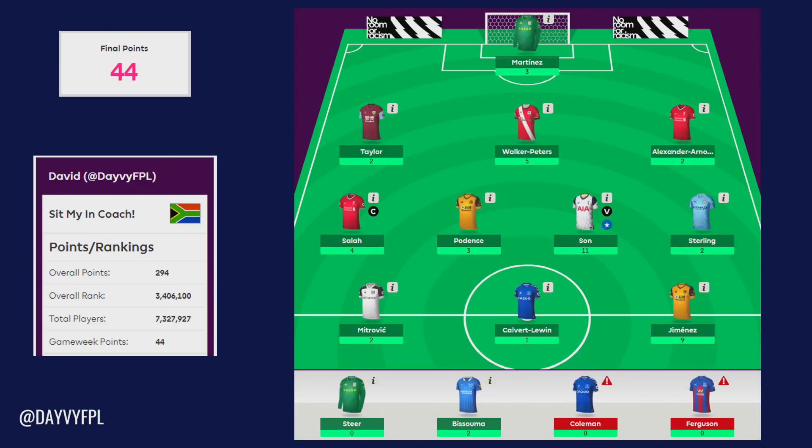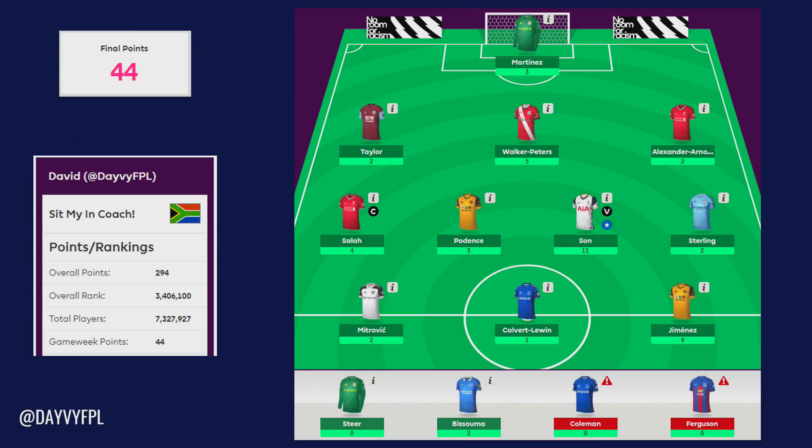In game week 6 the team managed to produce 44 points in total. However that was not our final points total because we did take a minus 8 hit. I brought in Salah, Martinez and Calvert-Lewin, and all three of those players blanked. So 44 points minus 8 took us down to 3.4 million, which is basically around the halfway point of total players — quite disappointing. But considering how badly the game week went, the average was around this points mark as well.